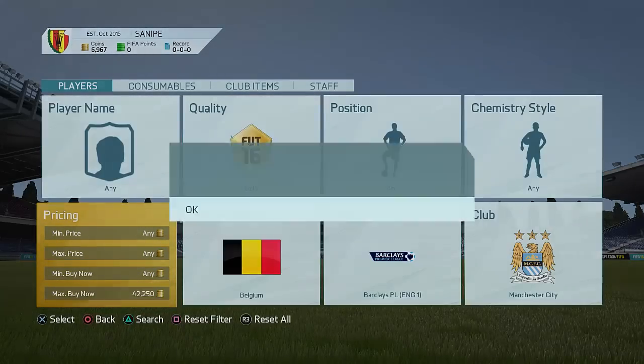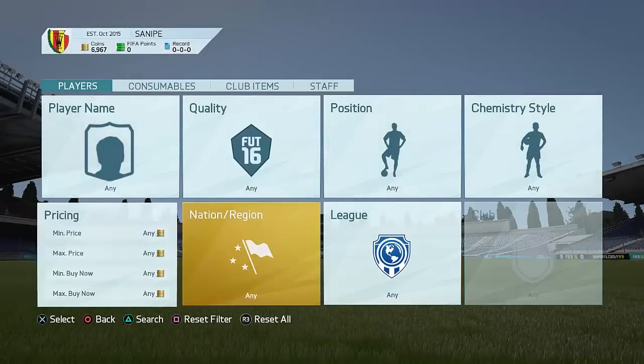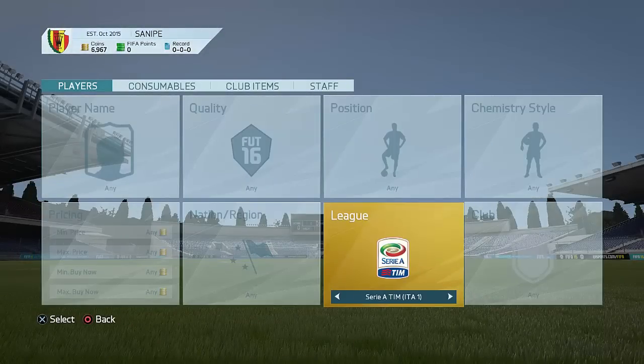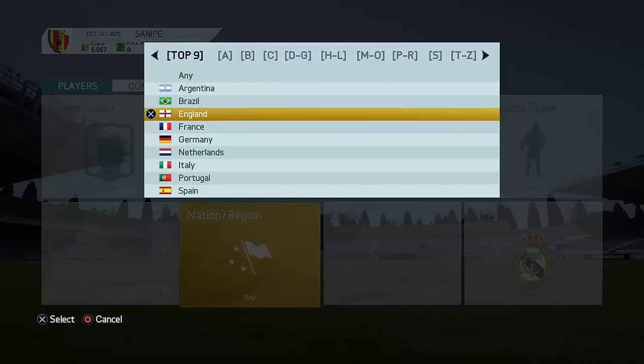Everything you pick up for under that price is going to be pretty much profit. And there's going to be a lot of Kompanys as well — I've actually searched him up before and he's an awesome, popular player who also gets listed for sometimes pretty cheap. So that's another player there to go and snipe. Very, very nice method right there, and one of the best ones of this episode, definitely.